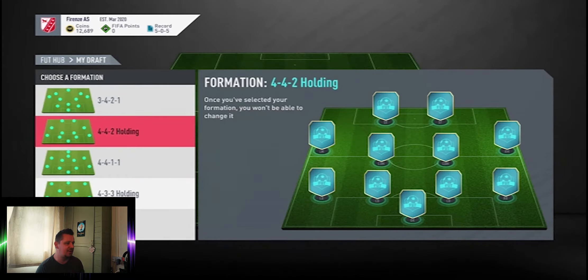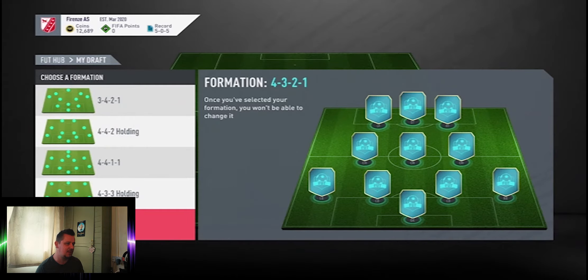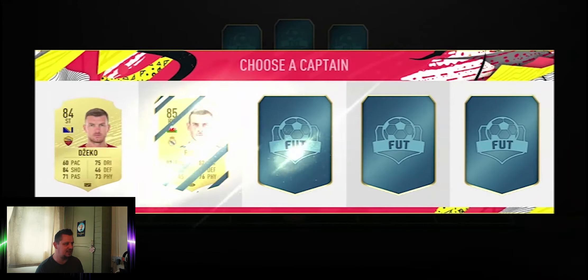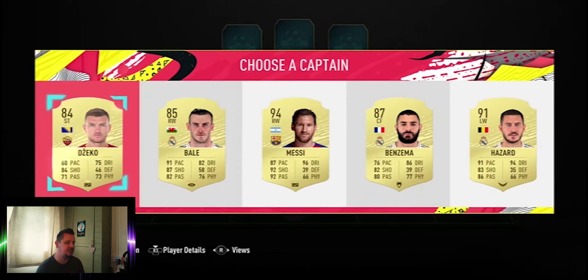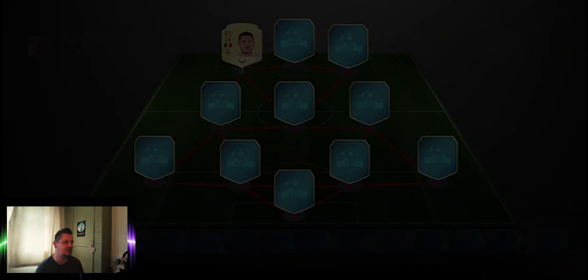Not a fan of most of these formations but I'm going to go ahead and take the 4-3-2-1 — it's got easy links. Straight away I'm tempted to take Messi but I do know there are a lot better versions in the game, so I'm going to go ahead and actually take Eden Hazard on the left-hand side.